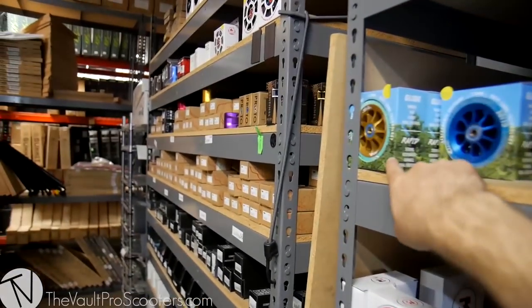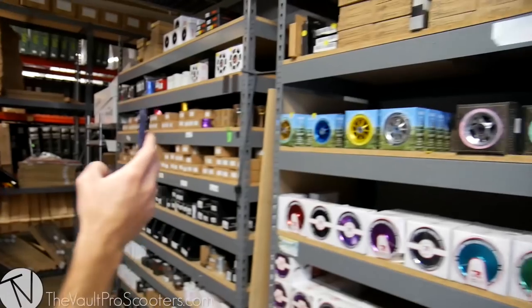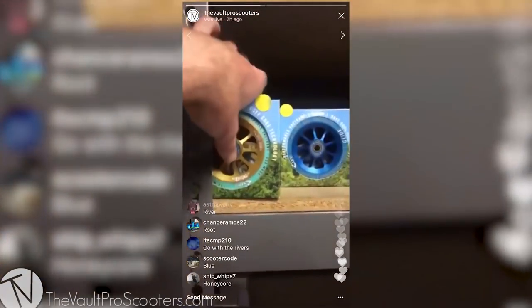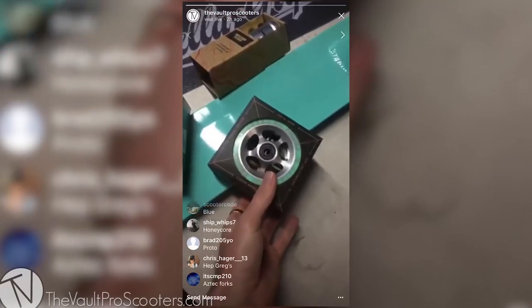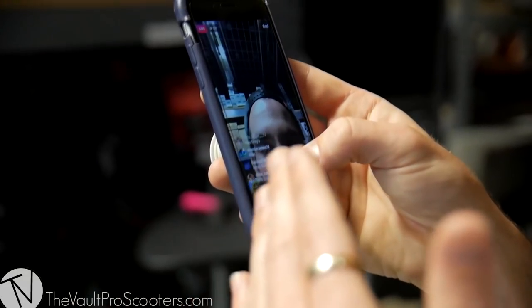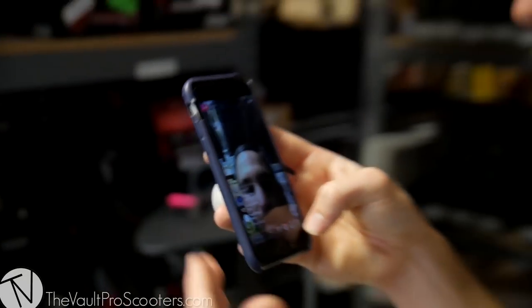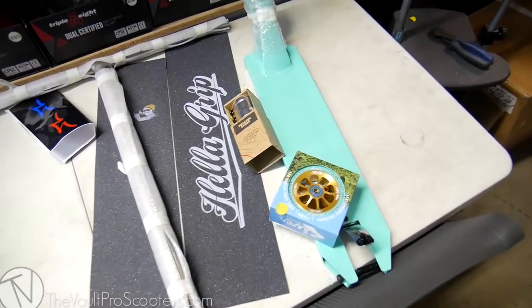We can still do that later. We'll let you guys vote. We're gonna now choose the wheels. James and I kind of want to get some more color on here — Hep Gregs would look pretty darn good. Look at that match. You guys are spamming big time with the Hep Greg. Shout out to Chris Hagger underscore 13 — Hep Gregs coming in heavy. We're going with the Rivers. We're gonna go with the Hep Greg Rivers — gonna look great on that colorway.